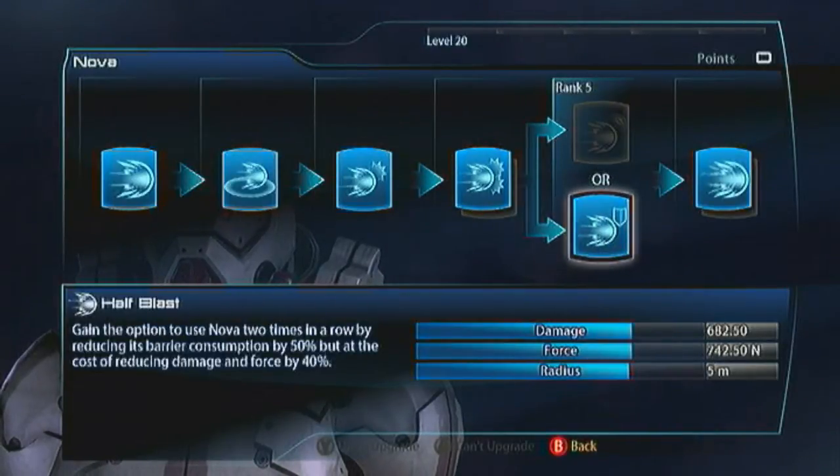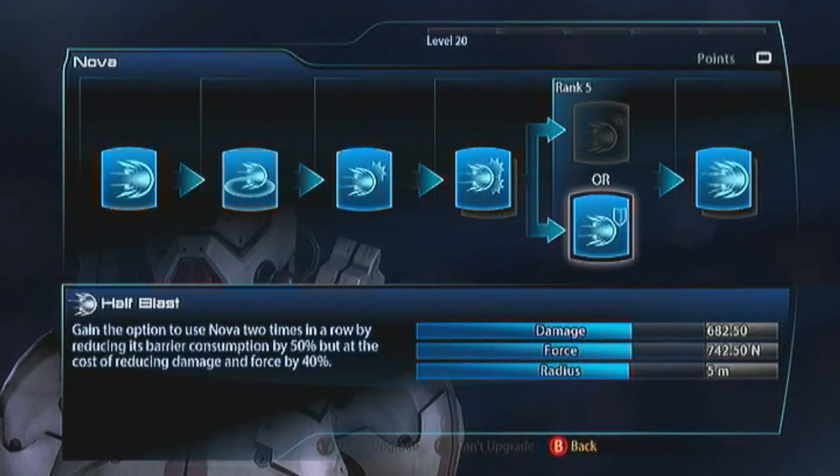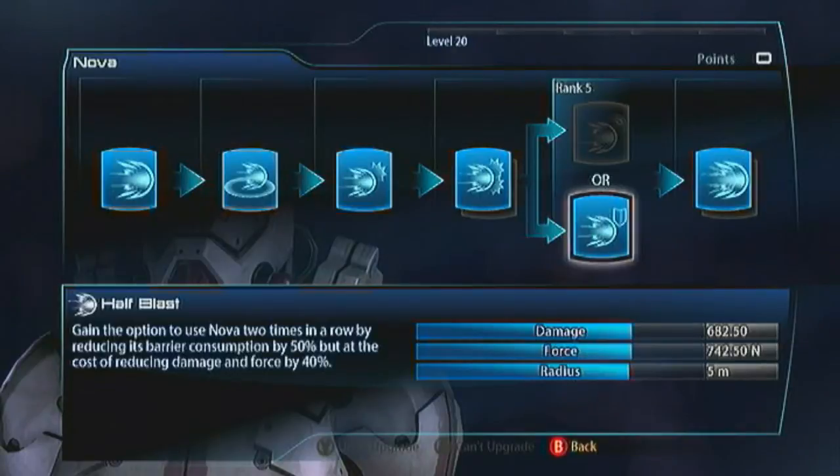The Half Blast is arguably the better build for Nova, because it means you only use up half of your barriers with each Nova, so you can get two of them out per Biotic Charge, and they only reduce the damage by 40% rather than 50% — so the two Novas end up doing more damage than the one Nova before. What's most important is I'm doing two Novas per Biotic Charge, so that's three combos I can detonate in one attack string: charge in, Nova, and Nova again. You've also got a lot more flexibility — if you've charged in and Novaed and the situation turns out more dangerous than expected, you've still got half your barriers, so you can retreat, play the long-distance game, and charge in another time. It's easier to survive with a Half Blast build.